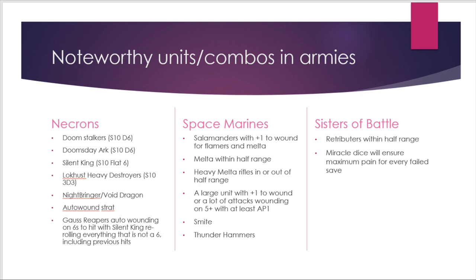Sisters of Battle: Retributors within half range with Multi-Melters are scary, but the bigger threat is that Sisters have Miracle Dice. Effectively every time they get an unsaved wound through, they can use a saved 5 or 6 for the damage roll, which kills your Talamon much faster than you would ordinarily expect.